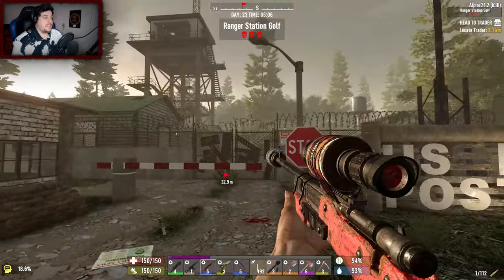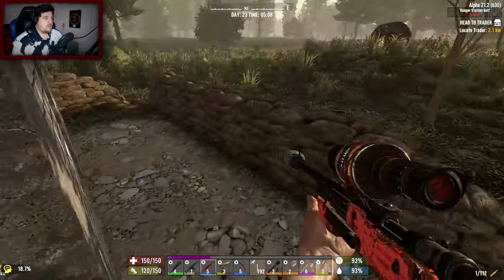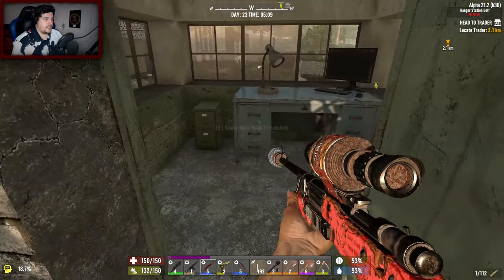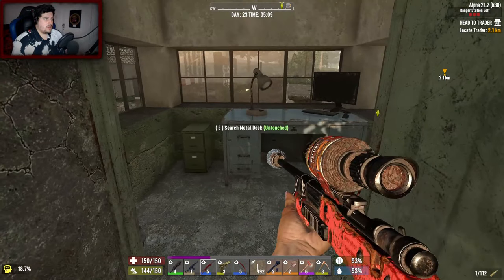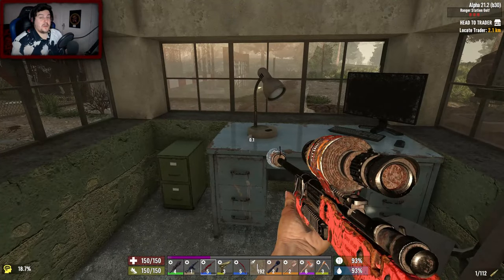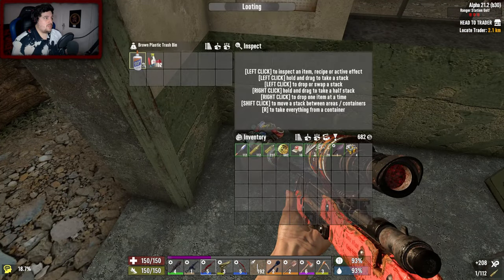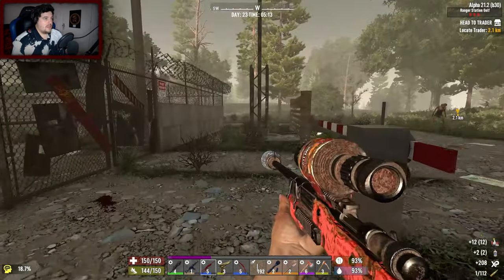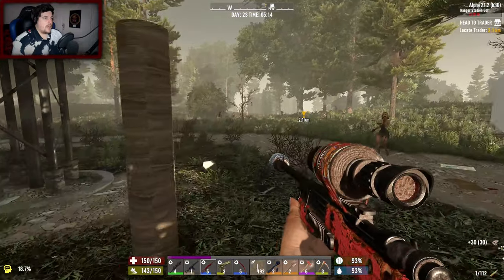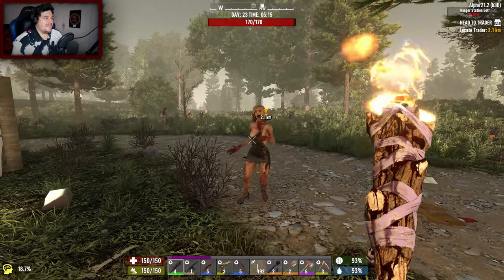That's pretty good going, right? It is a tier three so we shouldn't struggle too badly. I'm gonna try to double loot — actually no, it's not a quest, so I can't double loot. Scrap that. Why can't I get in through the door? All right, it's not a quest so I can't double loot. Let's take the rubbish, some extra glues.